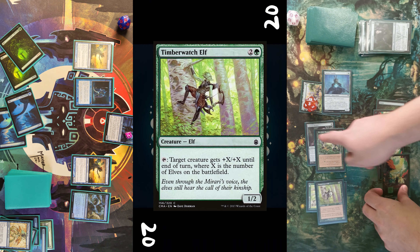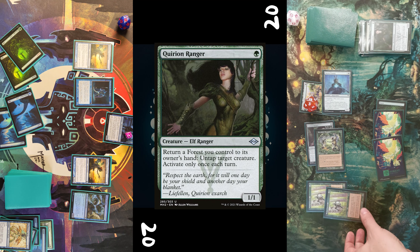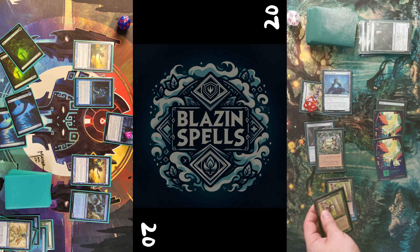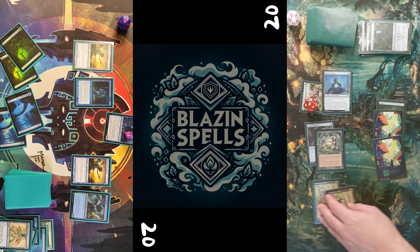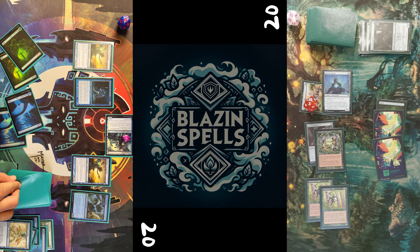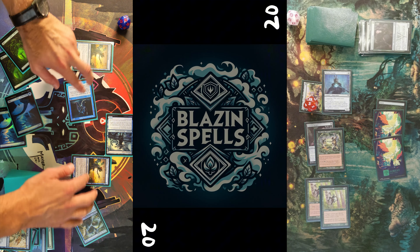Creature swings in with the Masked Wendel. I decide to just block with one creature, and then he does his thing with the Timber Watch Elf and the Quirion Ranger — he pumps his creatures, returns a Forest, untaps the elf, and pumps the Wendel again with both of the elves.